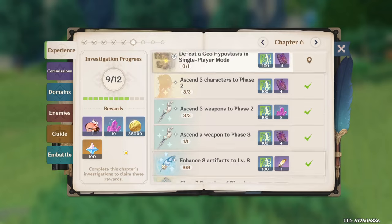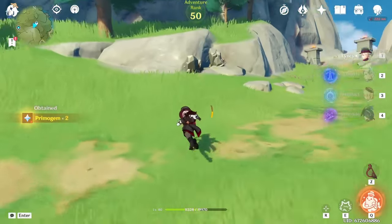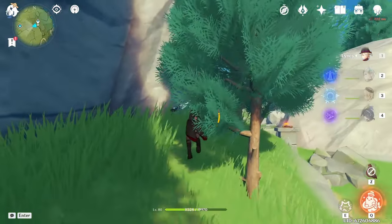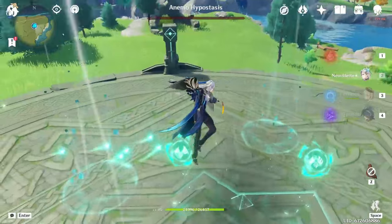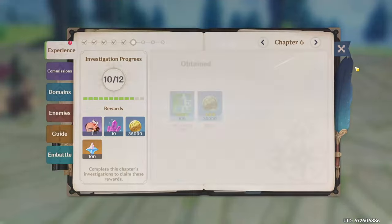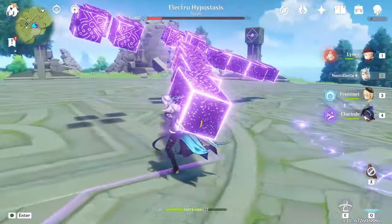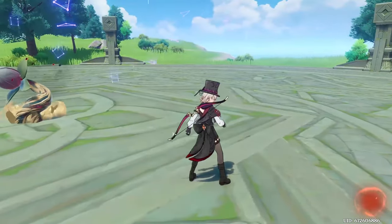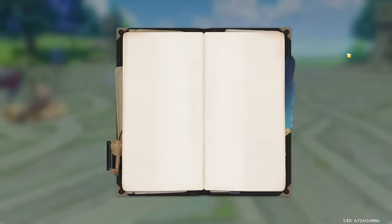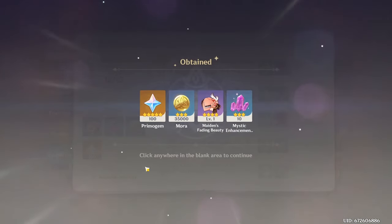I just realized we could complete this objective — defeat the Electro Anemo and Geo Hypostasis — and that'll give us 100 primos. These first bosses are so easy: Anemo Hypostasis, Electro Hypostasis, all those ones. Couldn't quite get it down first phase, but it won't take very long. Just like that Hypostasis is down. Now we have to deal with the Geo one, which is never fun to get to. Just like that he is down — claim that, and boom, 100 primos.